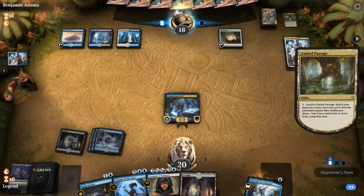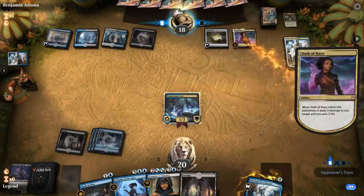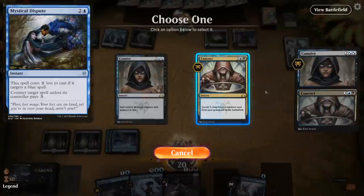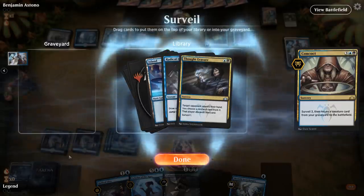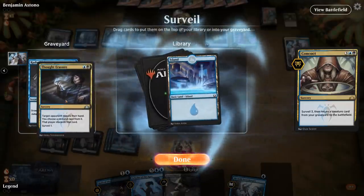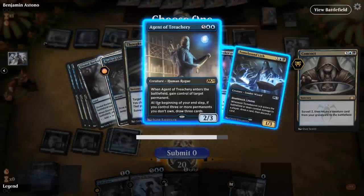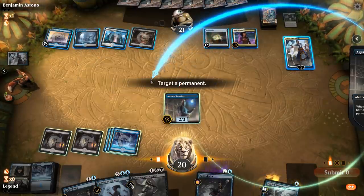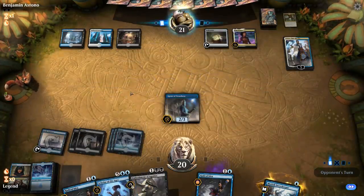Opponent plays Oath of Kaya rather than Doom Foretold. We're mostly interested in stealing the opponent's lands in this matchup in game 1, hopefully with no Mystical Disputes. Thought Erasure is fine but we don't mind hitting land drops to hard cast Scholar. We'll bottom the Thought Erasure and draw the lands, then next turn cast a big Embodiment plus Radical Idea and bring back an Agent. We cast Agent — do we steal Castle Locthwain or the white source? They have Guild Globe for fixing, so Castle is probably the way to go.